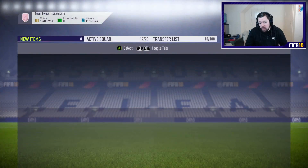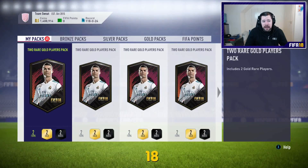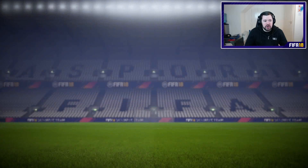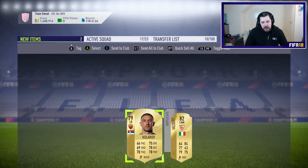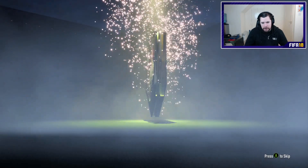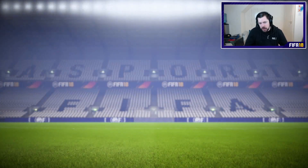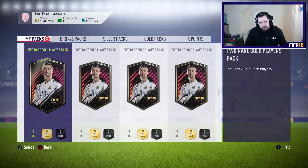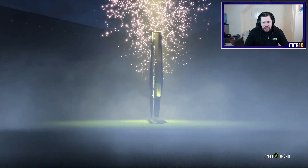It took us 130-something for a Screamer card, it took us 110 or so for a Path to Glory card. We're already looking like it's going to be more for a Team of the Group Stage card, if we get one at all. We haven't even had a board yet but we are getting high-rated players, so I can't complain about that. Five packs into these new 50, no boards at all so far. I've just got to hope that my luck's in. I'm going to try and get through these as quick as possible.